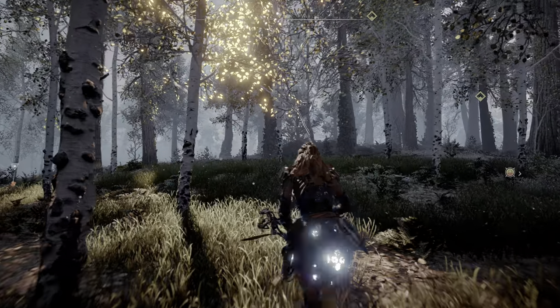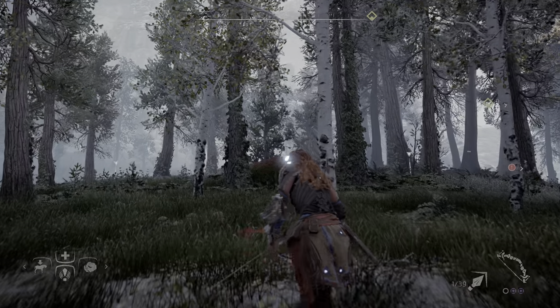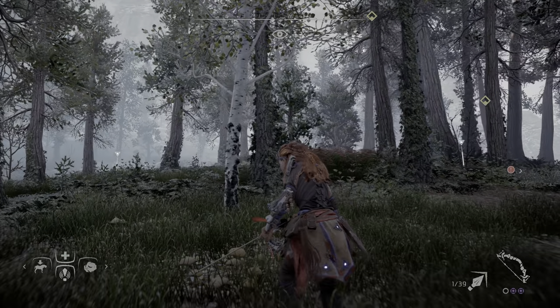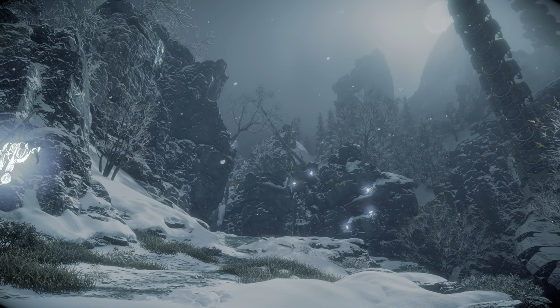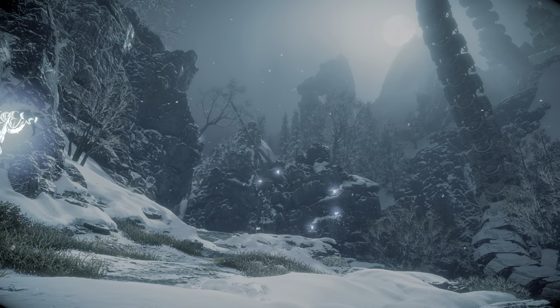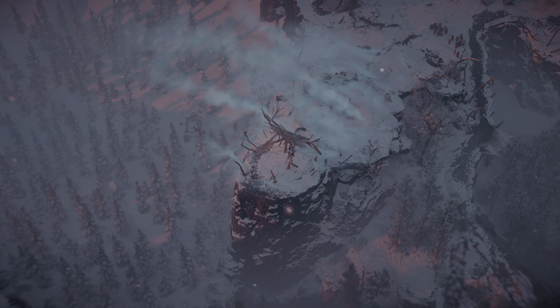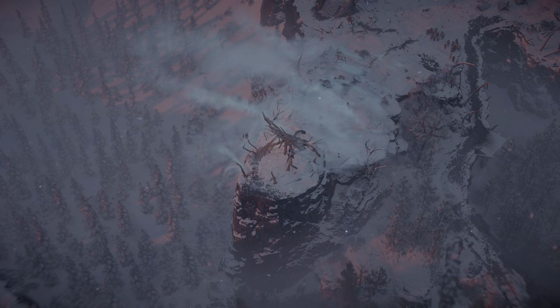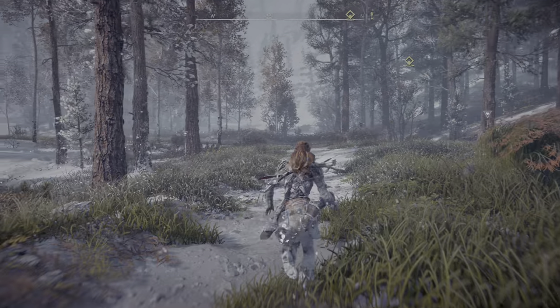Horizon Zero Dawn released earlier this year to critical acclaim, but for everything it does well, perhaps its most impressive feature lies in its presentation. Horizon is a gorgeous game, and the Frozen Wilds is here to remind everyone just what Guerrilla's remarkable Decima engine is capable of. Pushing beyond the forests and great plains of the original experience, the Frozen Wilds invites players to the northernmost region of the map to traipse around snow-covered fields and steep mountains. Today, we're going to check out these new features and explore this beautiful new world, while also digging deeper into the Decima engine itself. Let's get started.